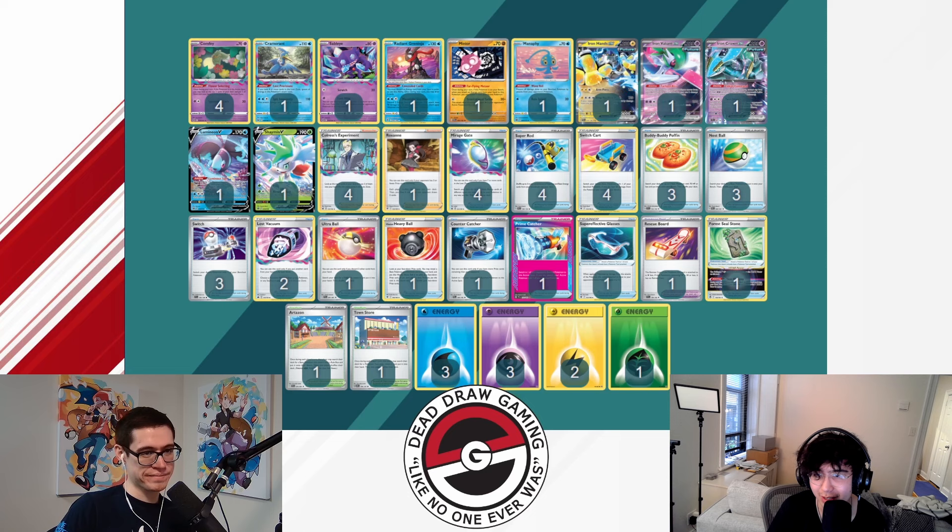There are tons of different cards I'd want in the deck. Probably number one right now is Bundle, given that Gardevoir is getting more popular, but it's really hard to find room. You could cut Counter Catcher maybe, but you'd basically trade matchup points from somewhere to somewhere else — Counter Catcher Roxanne and Counter Catcher Iron Hands are pretty strong plays. If you don't respect Future Hands at all you could cut Minior, but your matchup will still get harder even assuming you'll never hit Future Hands, so I'm not sure you can do that.